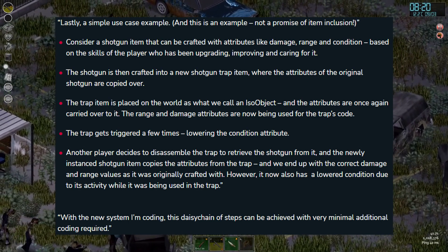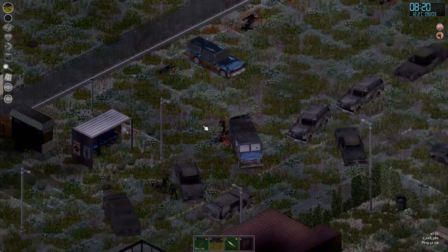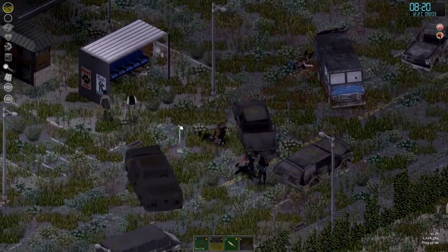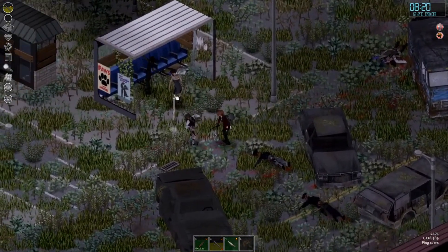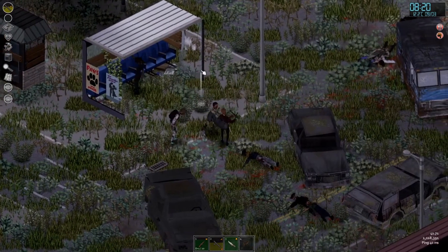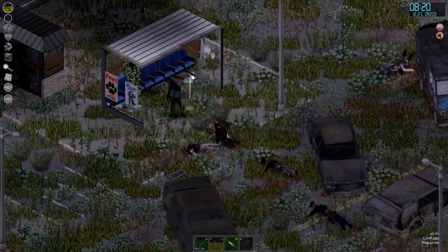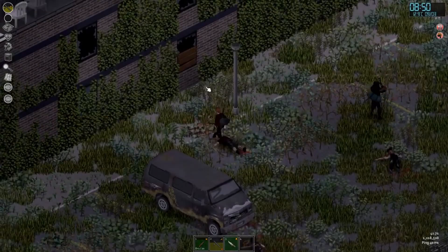This brings us to RJ's section of the dev blog, which was equally, if not more, interesting — covering the intricacies of animal behaviour and how it will impact the average survivor. RJ starts by reminding us that in Project Zomboid, nothing really exists off the screen of a survivor; it just exists in the meta, where the game calculates certain movements and outcomes ready for when a player re-enters that area.